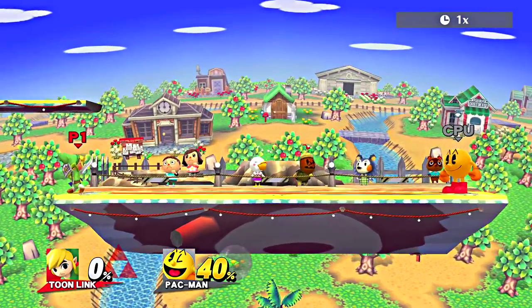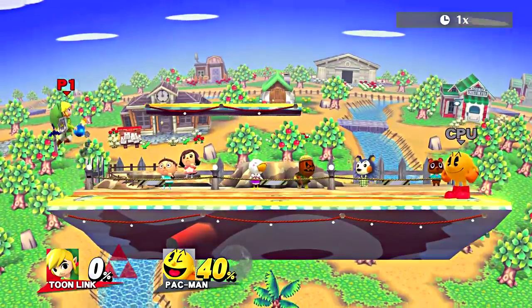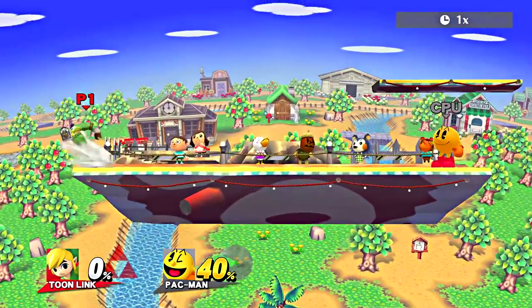Another cool trick is when you are holding a bomb off stage and you Zair to the ledge, it will drop the bomb. This is really good for edgeguarding.